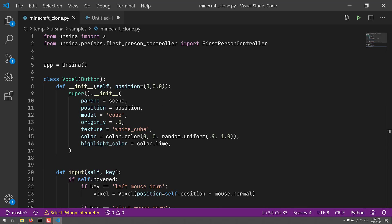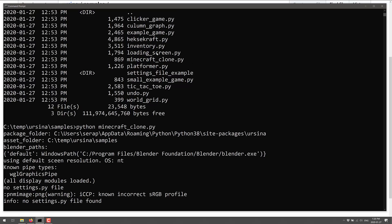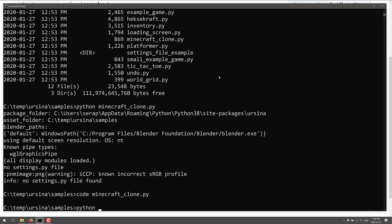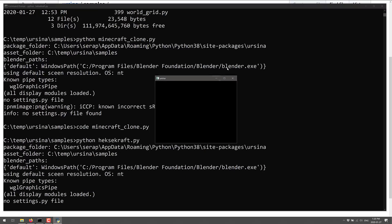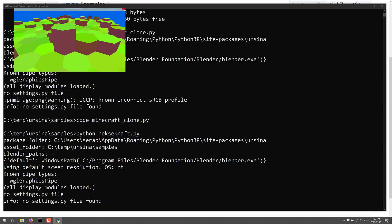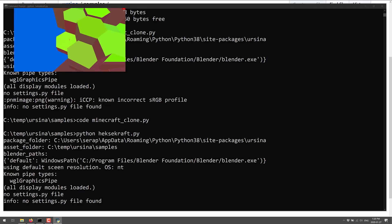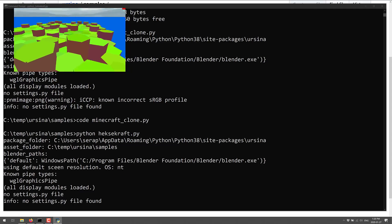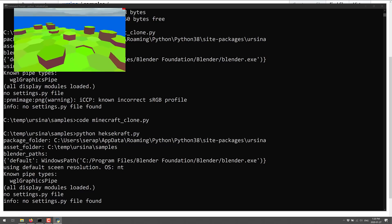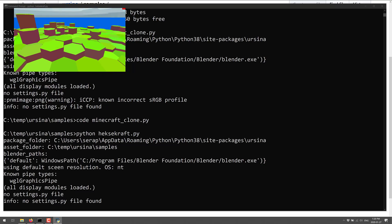That's the cool thing about the Ursina engine — quite clean and straightforward, very minimalist apps. Let's look at another example: there's a hexcraft sample, which is the same sort of thing but hexagonal. We've got an environment map in the background, left-click to grow things, right-click to shrink them — the basis of a hexagonal Minecraft environment. And again, it's a very minimal amount of code, which is great for beginners.